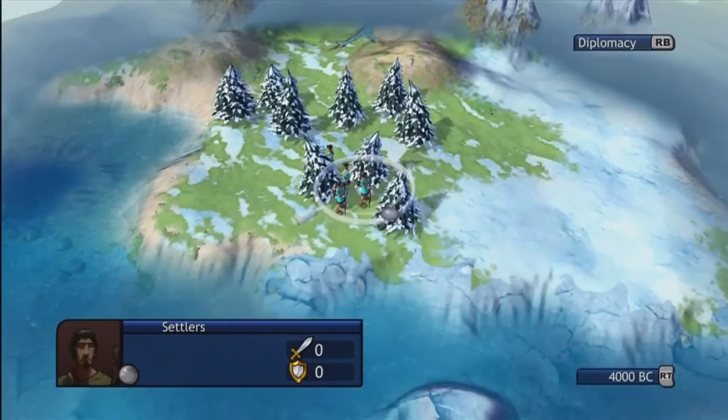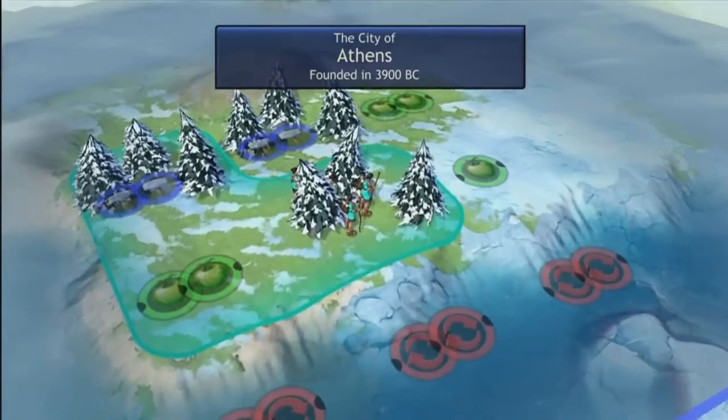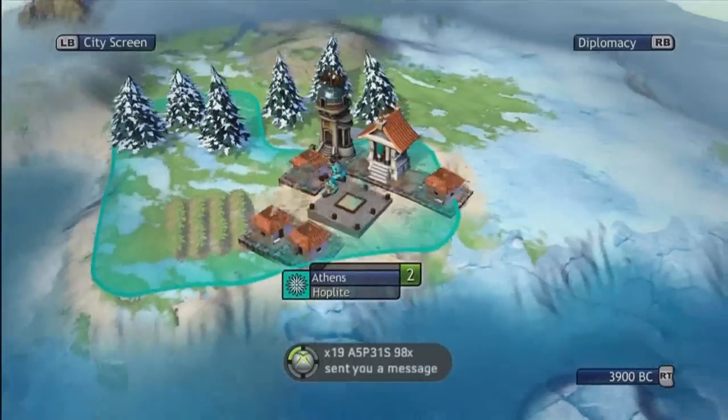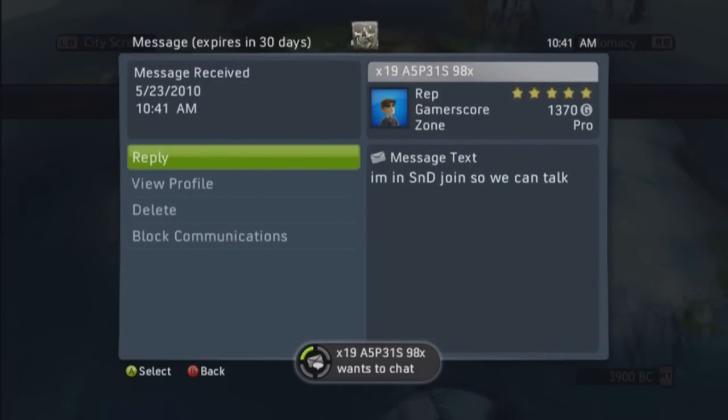I have to wait another turn because I moved twice — everybody has a speed or a moveset. So I'm going to find my city here. I have my friend sending me a message, but I can't chat because I'm playing.